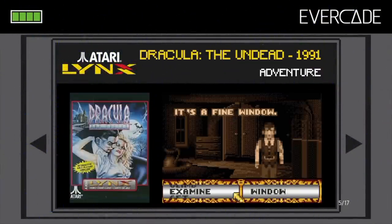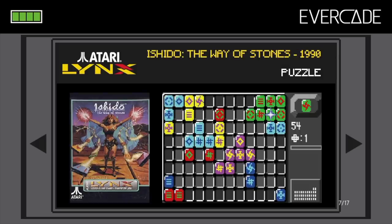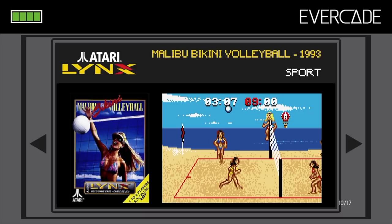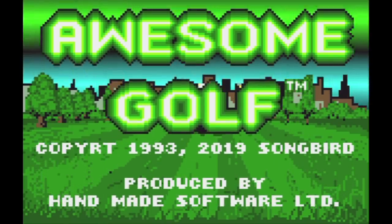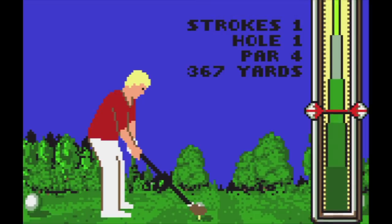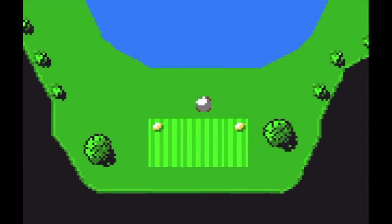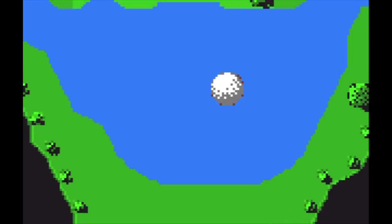Next is the Atari Lynx Collection 1. This one has 17 Atari Lynx games, many of them lesser-known or even new games developed by indie studios. There's lots of stuff here, so let's start with Awesome Golf. Despite the title, this is not an awesome golf game, and the swing meter will take some time to master. However, I really do like the scaling graphics when you hit the ball. It's slow, but it could be worse, I guess.